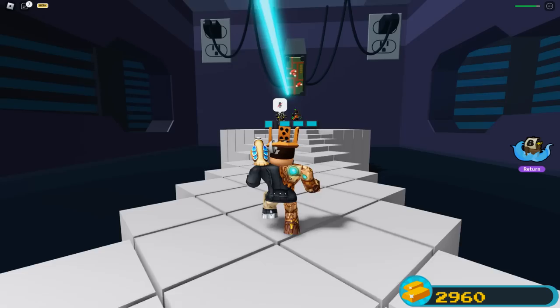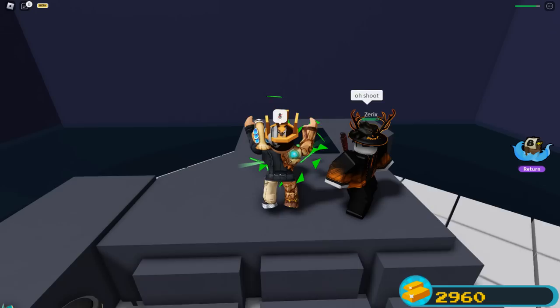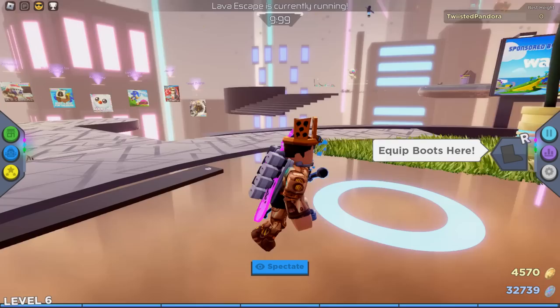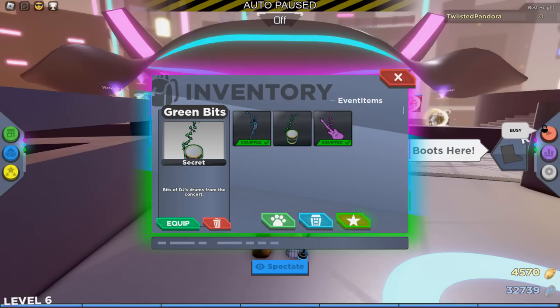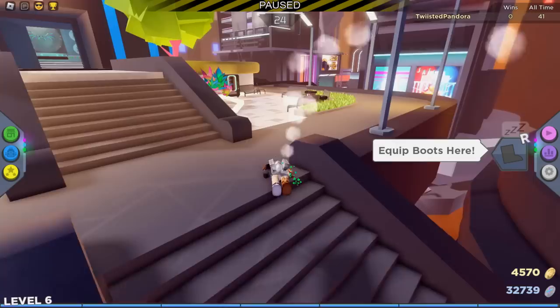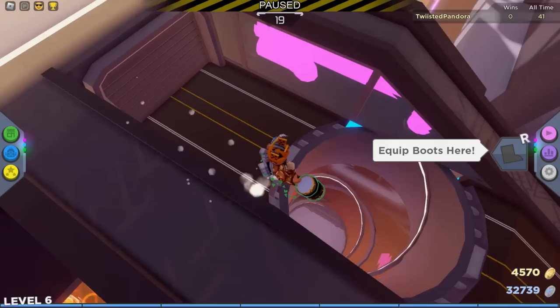After the boss is defeated, go over and grab the green bit. At the bottom right you should get the confirmation. Now head to RB Battles. Once you're in RB Battles, hit the pause button so you don't go into the game, then go into your backpack and equip the green bit. Follow the path back down to floor one to the same elevator with the keypad.